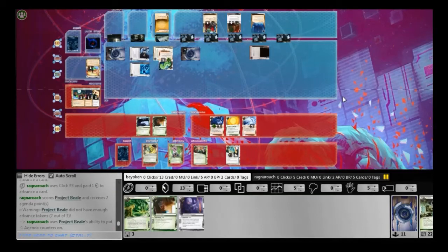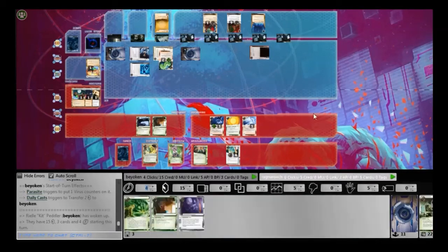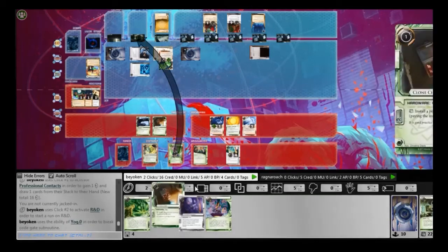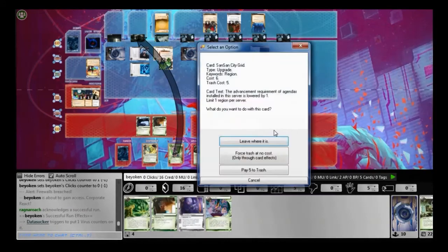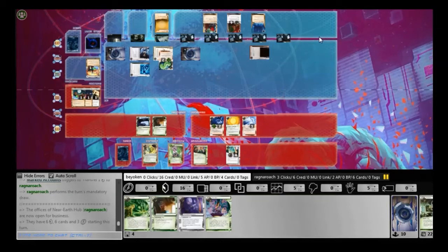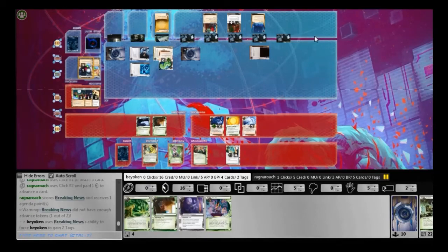He's had enough — he opens the SanSan City Grid and scores a Beale. That means he has no Astroscript in hand, so I'm not too worried about leaving the SanSan on the table. I definitely can contest the SanSan but I don't feel like doing it even though I have many credits. All I need is one more agenda. Right now what I want to do is get more Datasucker tokens and lock down his R&D. Since he has no Astroscript in HQ I don't have to worry too much. Nothing at R&D, and unfortunately he's able to score another agenda — install, advance, and score the Breaking News.